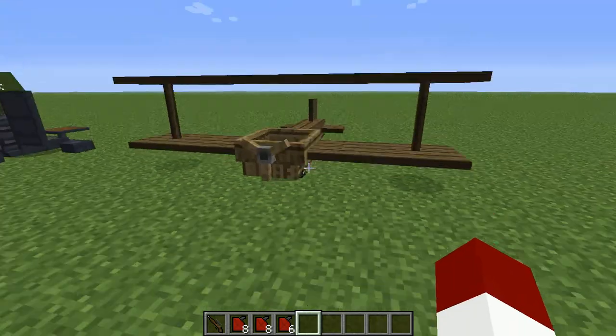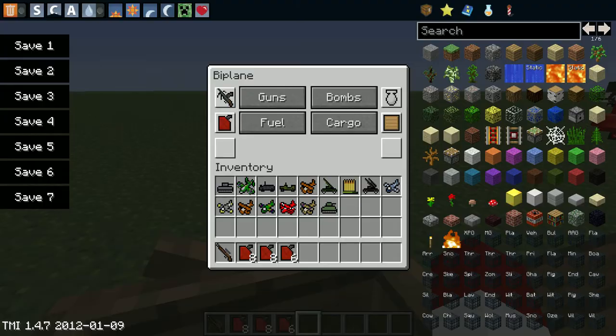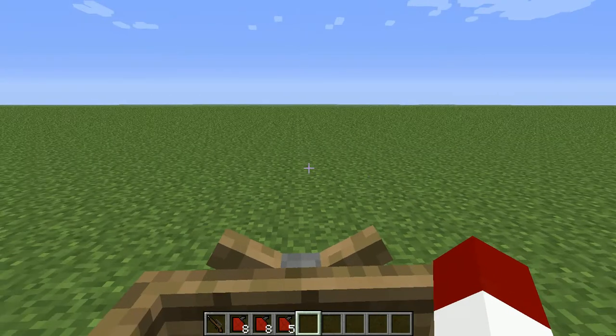Onto the planes. So this is the little wooden biplane that you can make. Basically the same as everything else — put fuel in it and fly away.